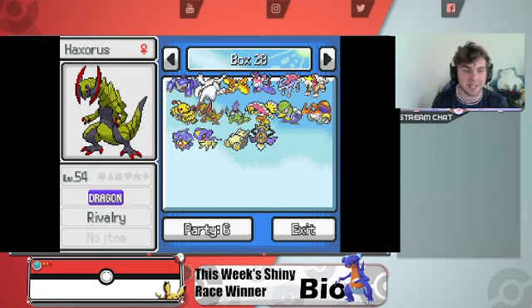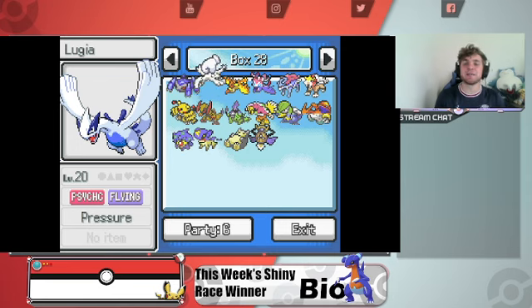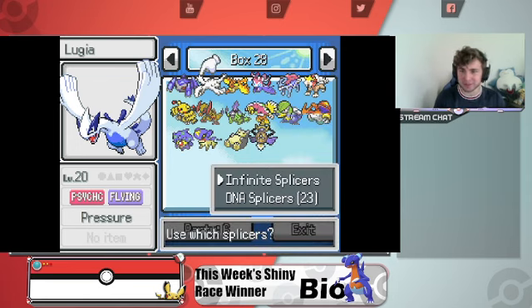We're gonna unfuse Lorzard today to get some Regigigas fusions. We also got Spyro, aka Garchomp and Leafeon. But let's get into some fusions — that's why you guys clicked on today's video.